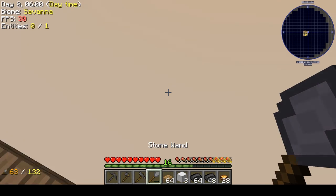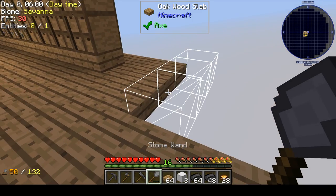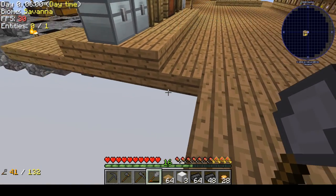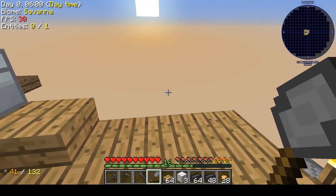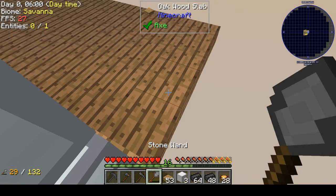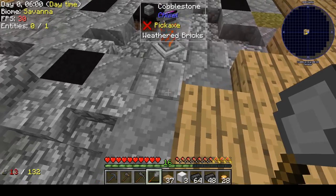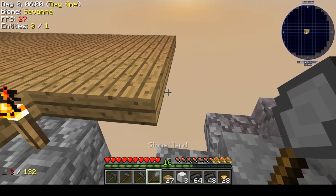Right over here I want to put a Tinker's Smeltery, so let's build this out. I could have gone the other way and done that a little quicker. This starts our move to wrapping this stuff all the way around the island, so we'll get some more going here and here and here.